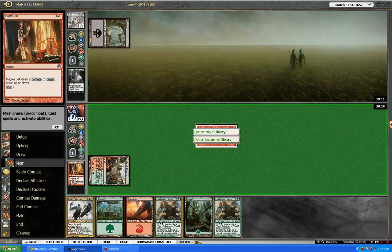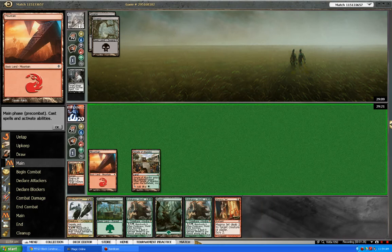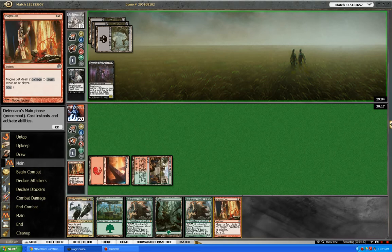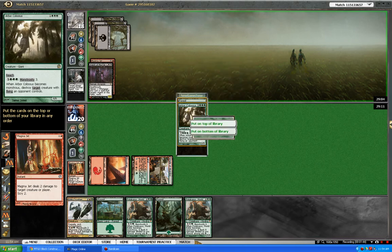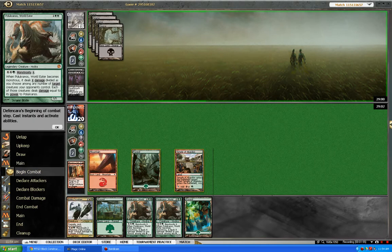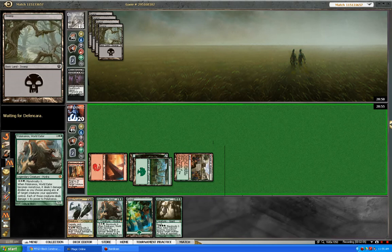So what we have going on here is Green-Red Ramp. You play as many mana dorks as you can to ultimately be able to pump out big fatties like Pelucranos, Polukranos Crusher, and other cards. The whole idea of the deck is to ramp into big fatty creatures and then just turn them sideways.